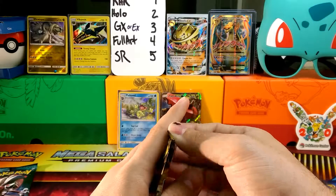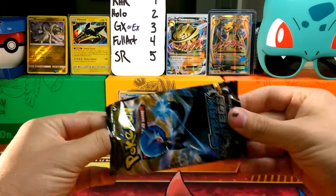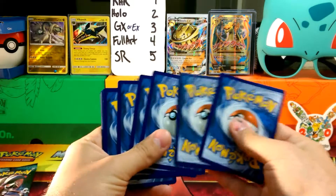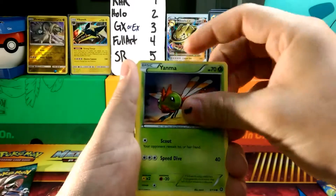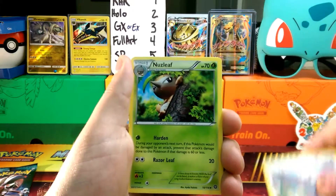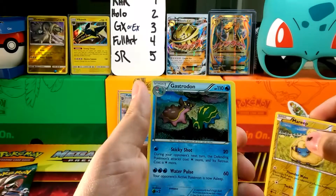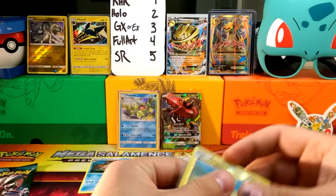Let's jump into Steam Siege. What I'm looking for in Steam Siege is still that Xerneas Break. We got a Mantine with that healing wave, Mareep, Yanma, Chimchar, Bergmite, an Armor Fossil Shieldon, Braviary. Reverse foil is Mareep, and our rare is a Gastrodon — an unfoiled rare. So that pack was a bit of a bust.